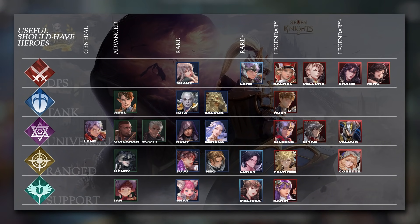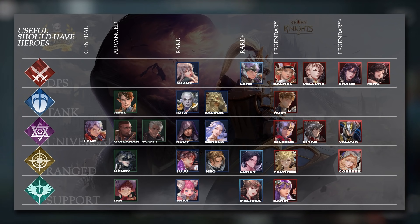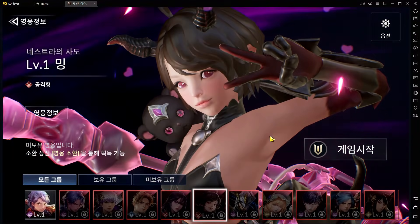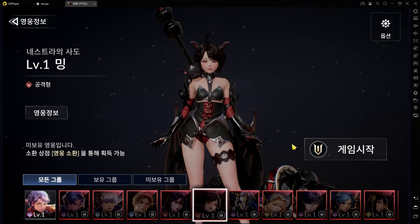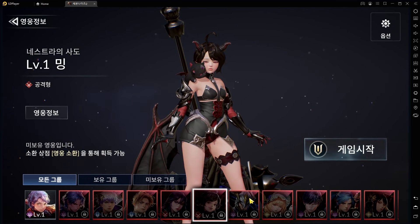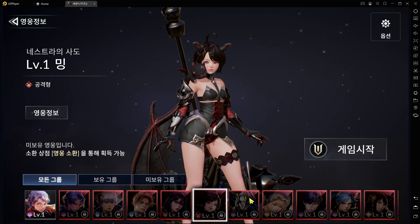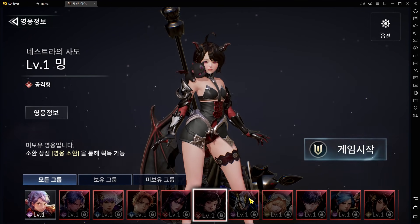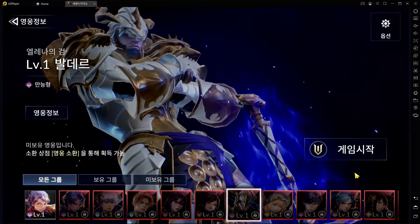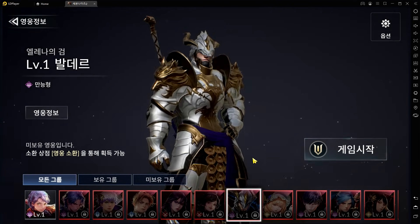The other two Legendary Plus heroes are Valda and Ming. Both are more PvP-oriented. Ming has buff removal, Stun effects, and her ultimate reduces enemy ultimate gauges — and every two basic attacks she reduces the enemy's ultimate gauge and increases her own by the same amount, leading to a lot of ultimate-skill looping. Her damage multipliers are not as high as Shane or Cosette, so she's not PvE-oriented. Valda is also Stun-oriented and more PvP-focused.